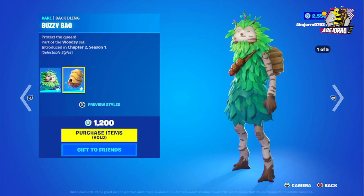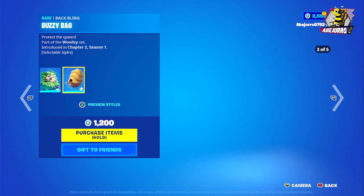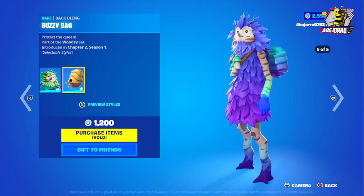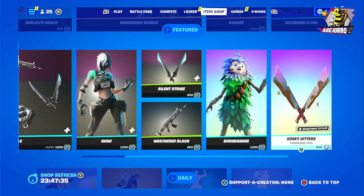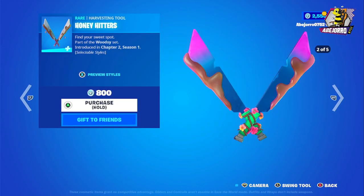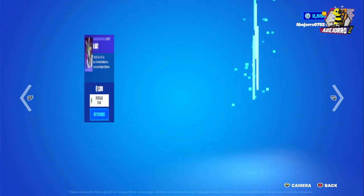The back bling also comes in five different styles — really really cool. It will be hard to see. And the Honey Here's harvesting tool — the price for the harvesting tool is 800 V-Bucks and the skin is 1200 V-Bucks, so it's a great price.